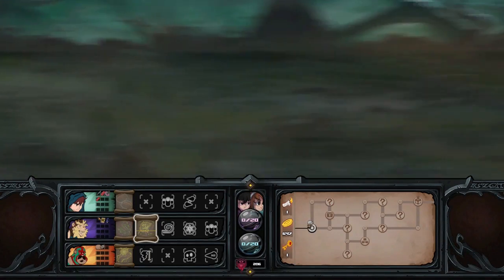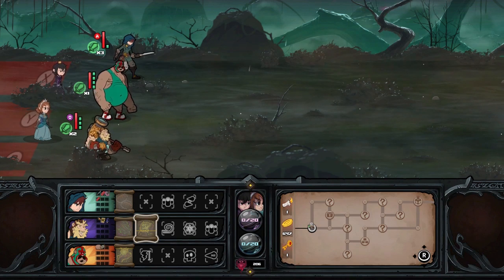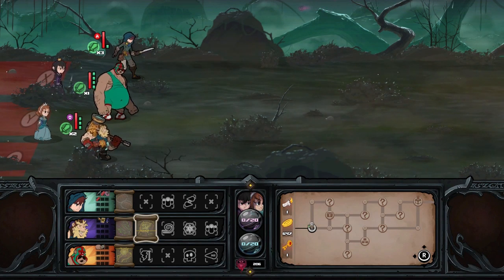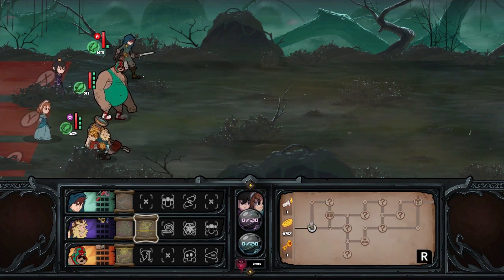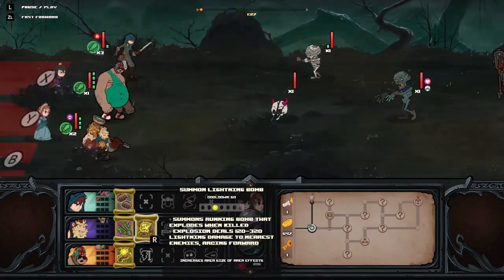Feeling better about this run so far. So we do have one key — the desolation. Up, right, down, right, down, right, down, down, down, maybe — depends on what it is. Candle, right, chest, up, right. No matter what, we miss out on two, maybe more. I'll do my best.